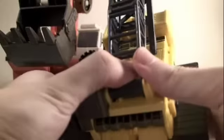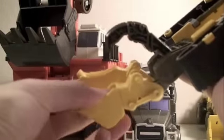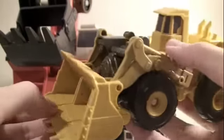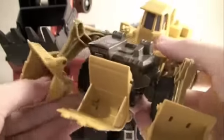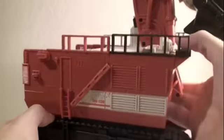Now let's do the arms of Devastator. For Hightower, you want to bring this back, take these side treads and bring them up, then bring out the fingers like so, then bring these treads back and bring them inside — this will be the left arm of Devastator. For Scrapper, you want to separate his little shovel, bring these to the side, rotate 180 degrees, bring these parts down on their ball joints to form his fingers, then bring the wheels up — there you got the right arm of Devastator.